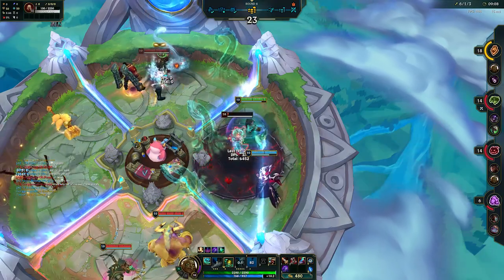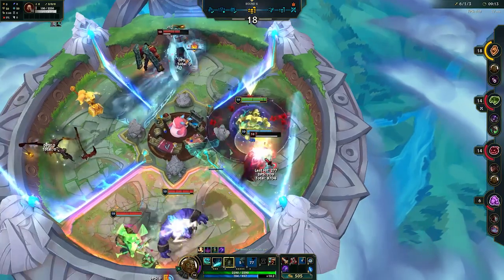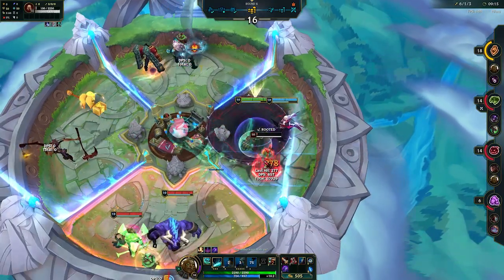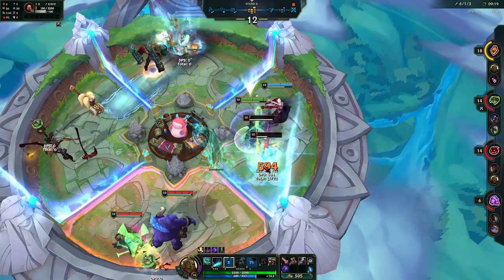Another little thing people don't realise about Illaoi is that even in the shop section, if you pull her soul out of the dummy and kill it, the killer will receive 25 gold each time. Stack this up each round and you might be able to afford a potion where you may not have before.